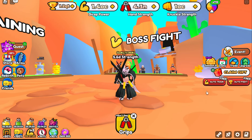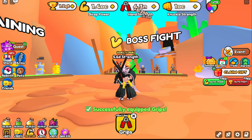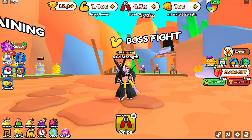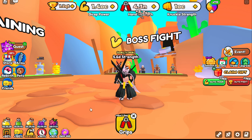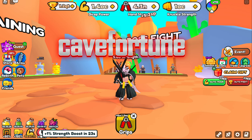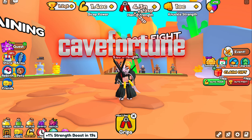Seems like the grips are still the best in the game, getting a massive boost over here. Mind you, I didn't use the code yet — I'll do that in another video. This week's code is Cave Fortune. It will give you 3x stat boost for 8 hours and 25 mind crystals.